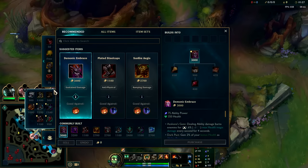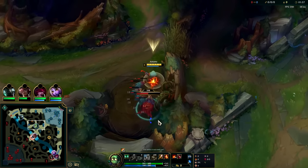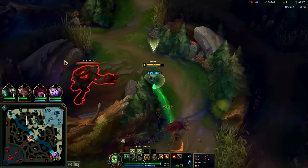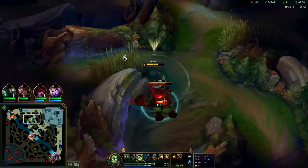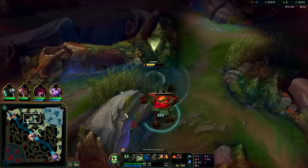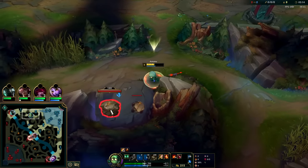First item will be Demonic, then tier 2 boots, Jak'Sho, then Sunfire. You don't really want Aftershock on Amumu - it takes away a lot of damage output and solo carry potential. It gives tankiness when you CC someone on a 30-40 second cooldown, but if they're CC'd they're not hitting you anyway. It's mainly for turret diving, and iron through diamond people are bad at turret diving anyway. Against Nocturne, ignite gives you options, but Amumu's early game isn't built for invading.